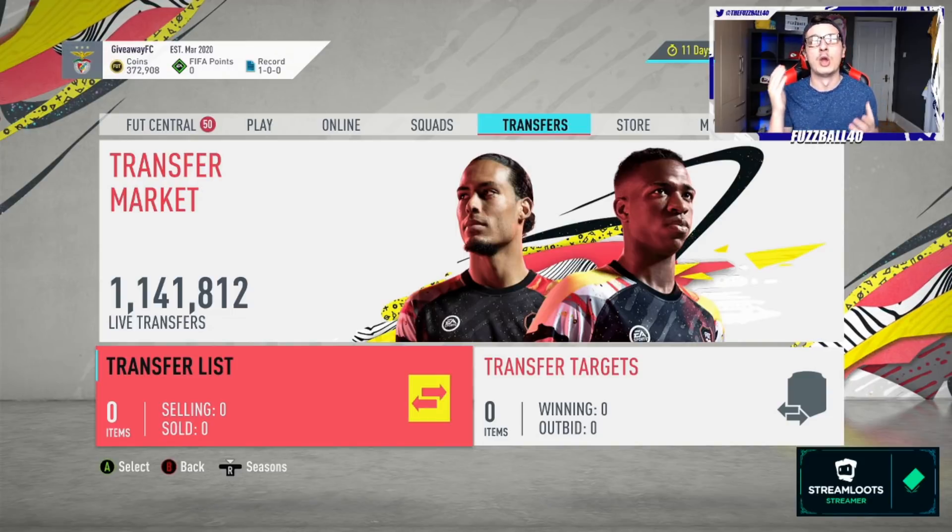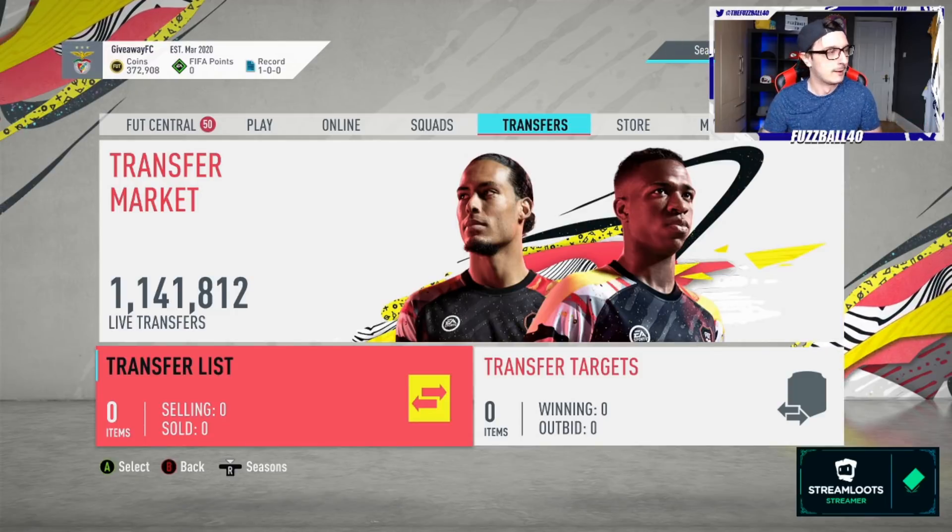In yesterday's episode you guys saw me buying into cards and flipping them. Today's episode is initially going to be me looking at selling the silver cards that we've got, and coming back as and when we're selling them to see the coin total increasing. Already the market is massively up — I'll give you a quick show of that in a minute.